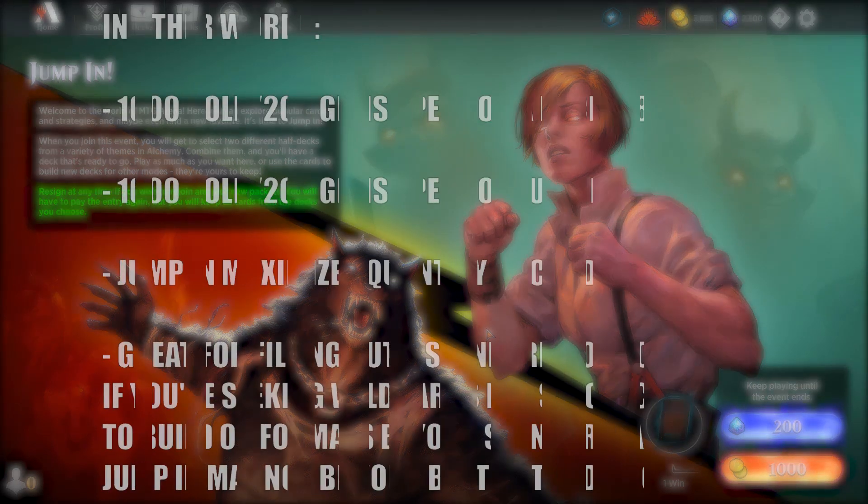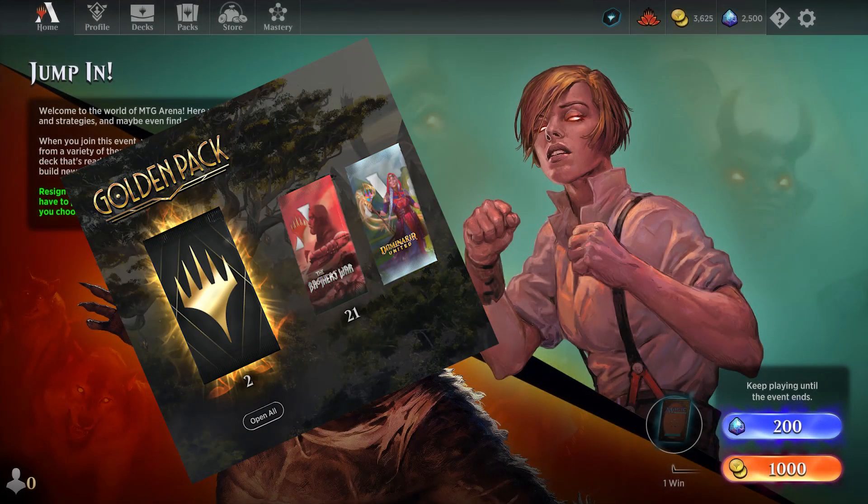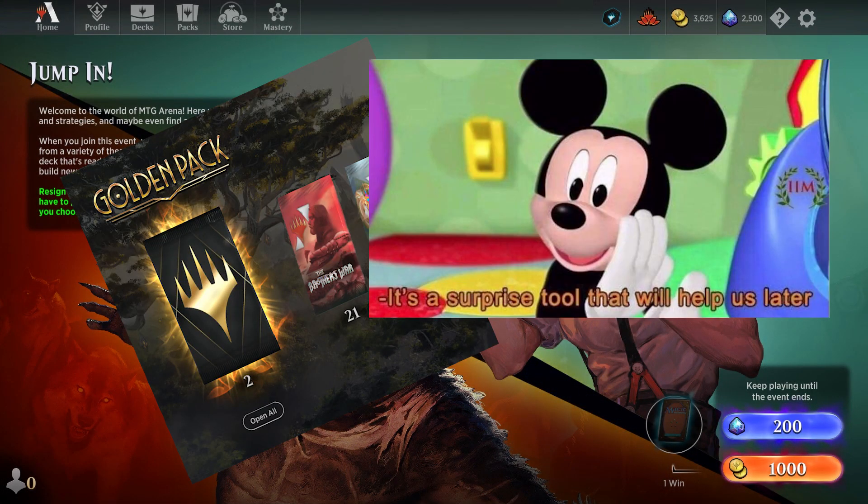Keep in mind that Jump In is limited to cards currently in the Alchemy format, so if you want to stick to Standard or Alchemy this is a great choice. However, if you prefer the Historic side of things, it might be better to buy actual packs — especially now that golden packs are a thing — but we'll talk about golden packs in a future video.